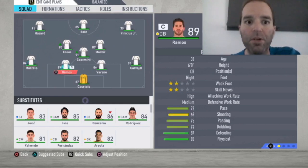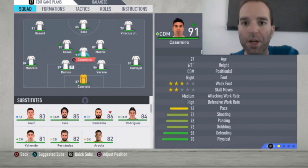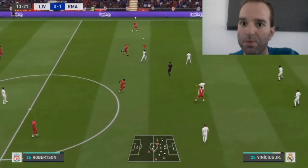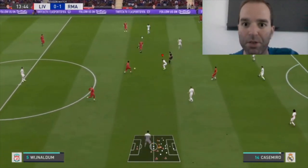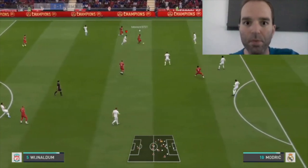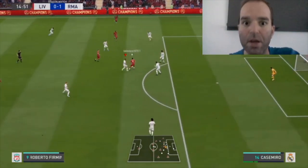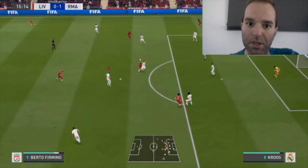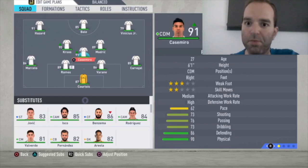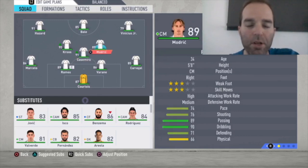In midfield, Casemiro is 91-rated as the central defensive midfielder — really great. With 86 defending and 90 physical he's excellent, and his movement is fantastic. Here you can see him picking up the ball, playing to Modric who loses it, and then Casemiro selects himself and wins it back again with his movement and great defensive skills. He does that so many times per match.